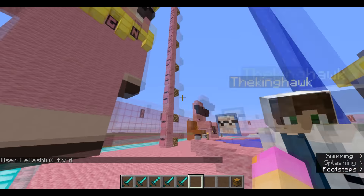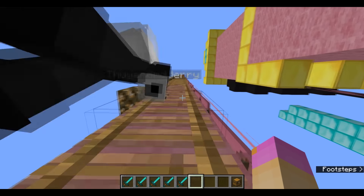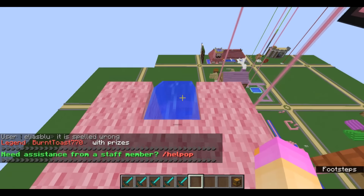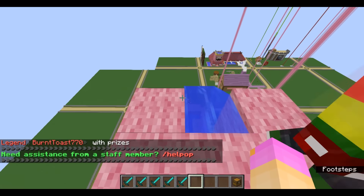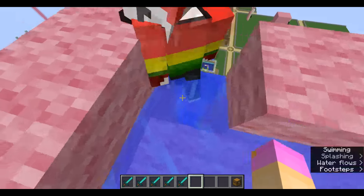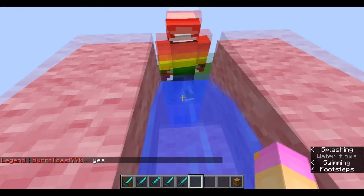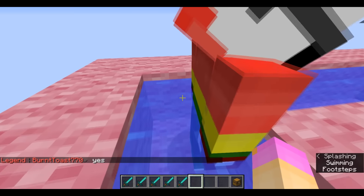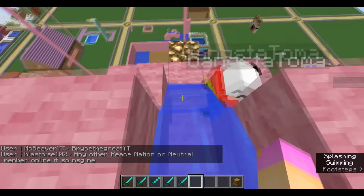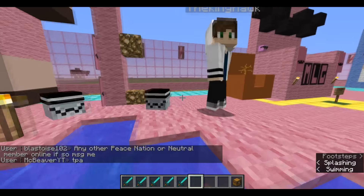Wow, look at that prankster gangster water slide — let's do a trick shot! Okay guys, we are at the top now, let's do a trick shot in three, two, one. 720 trick shot — yay yay homie, we did it!